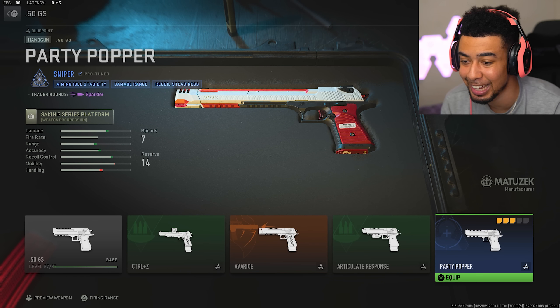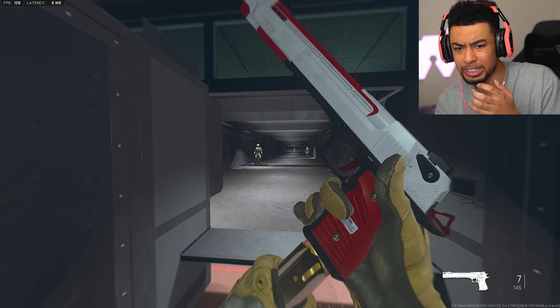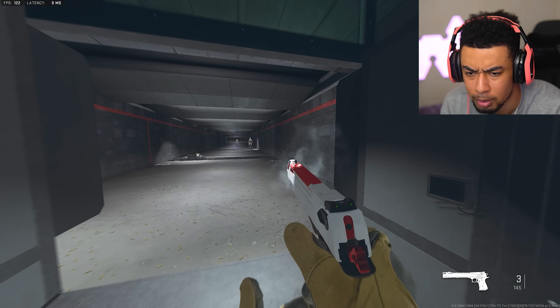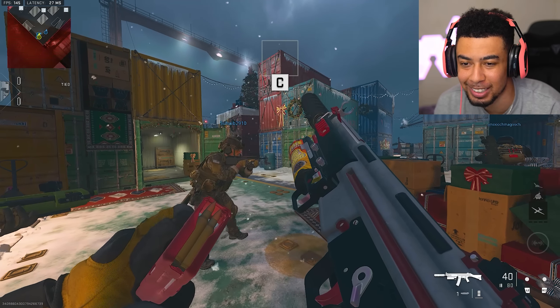Let's put on the Desert Eagle as well — the Party Popper. Let's inspect it. Whoa, is that normal for the Desert Eagle? Someone tell me. This one isn't too crazy, I'm not gonna lie. I've changed the attachments because they're not really necessary.